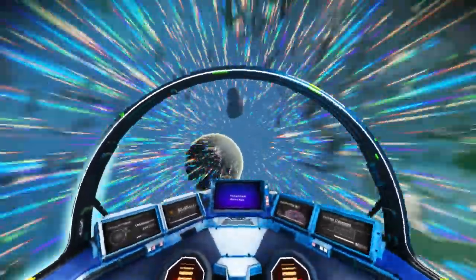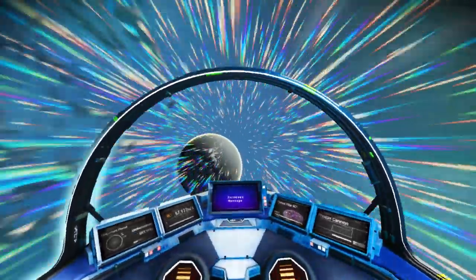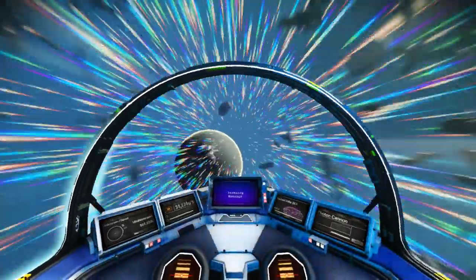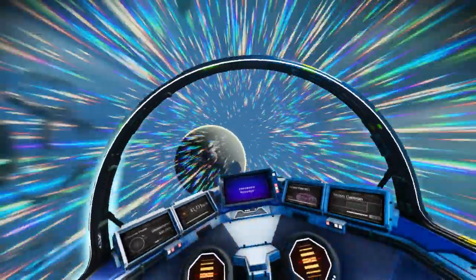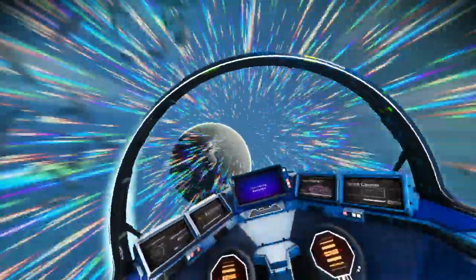Let's see — it's gonna take a second to boost over here. How many planets do we have in the solar system? Three planets and one moon. Okay, so this is going to be our second planet, then the moon, and then one other planet.